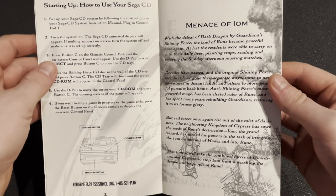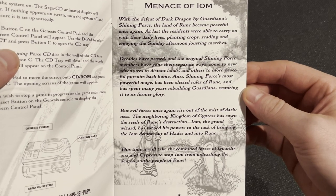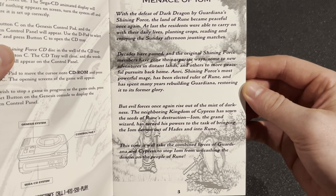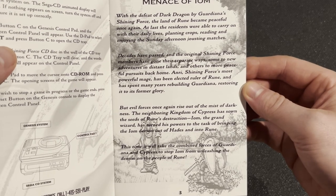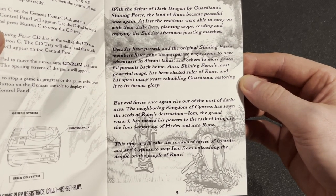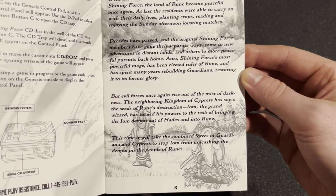We're going to read about the Menace of Iam here. With the defeat of Dark Dragon by Guardiana's Shining Force, the land of Rune became peaceful once again. At last the residents were able to carry on with their daily lives, planting crops, reading, and enjoying the Sunday afternoon jousting matches. Decades have passed and the original Shining Force members have gone their separate ways. Henri, Shining Force's most powerful mage — debatable — has been elected ruler of Rune and spent many years rebuilding Guardiana, restoring it to its former glory. But evil forces once again rise out of the mist of the darkness. The neighboring kingdom of Cyprus has sown the seeds of Rune's destruction. Iam, the Grand Wizard, has turned his powers to the task of bringing the Iam demon out of Hades and into Rune. It will take the combined forces of Guardiana and Cyprus to stop Iam from unleashing the demon on the people of Rune.